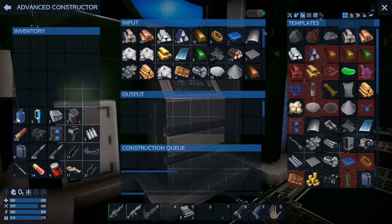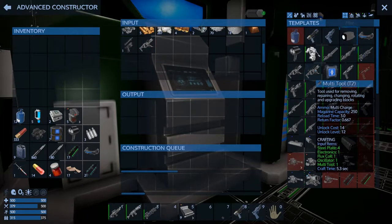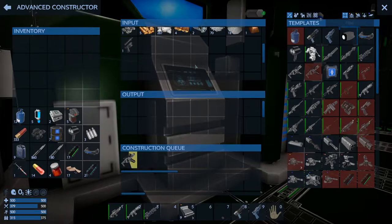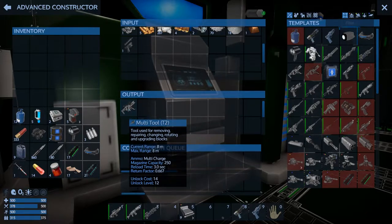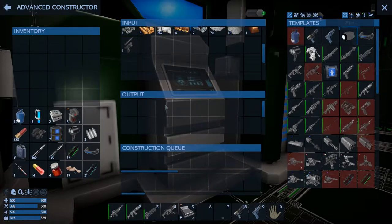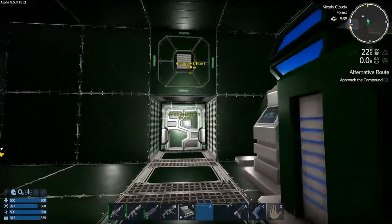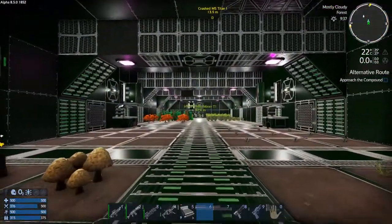I think it's worth it if I've got the resources. It's much easier to deconstruct things more efficiently and faster. I'll go through less promethium — it's just more efficient. It's one of those things you upgrade your drill and your multi-tool to as soon as possible. Now that I've got the advanced constructor — boom — so handy dandy. I've got myself a tier two multi-tool. Let's go use it.